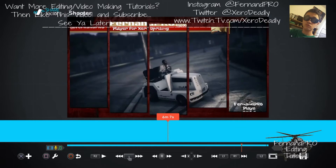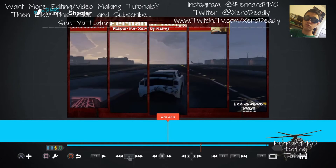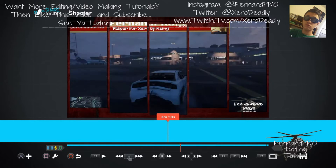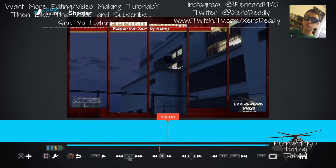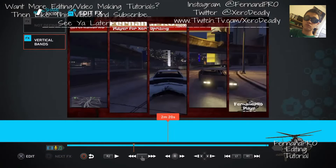Now I'm going to show you guys how you can add a bottom logo to your video. You have to go all the way to the beginning to add this bottom logo. At the bottom right corner you can see where it says 'Fernan Pro plays GTA 5.' Let's go back here to Edit Effects.